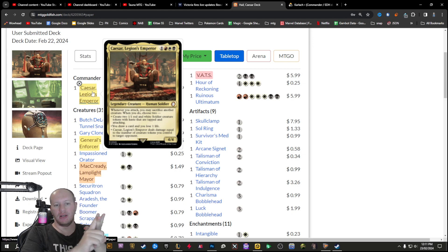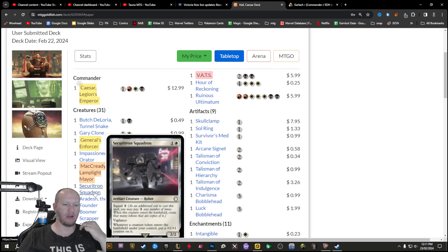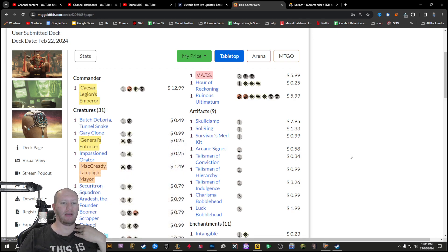Sacking tokens is the secondary theme. We've got a fair bit of squad mechanics — stuff like the Securitron Squadron, and a couple of different kinds of squad, not necessarily just pay-with-cost. We've got ways to board wipe as well — a fair few different board wipes in here — as well as a whole bunch of ways to make value of your creatures dying.